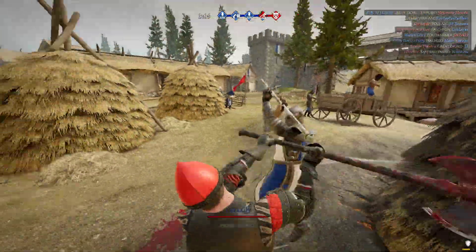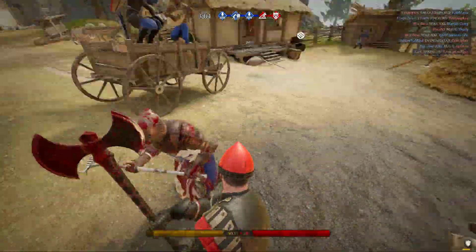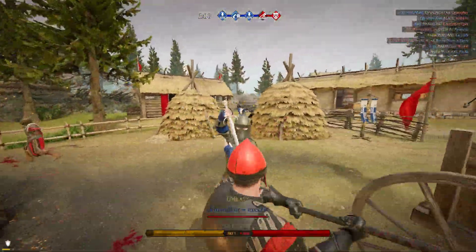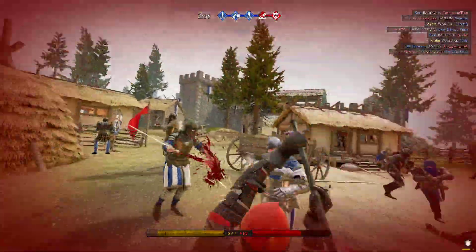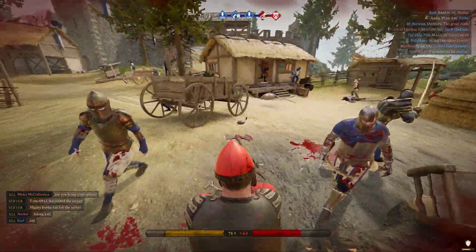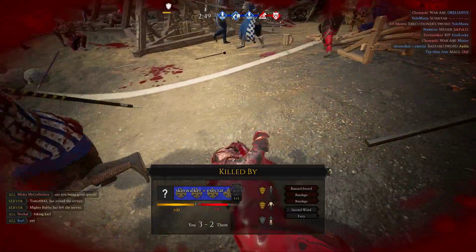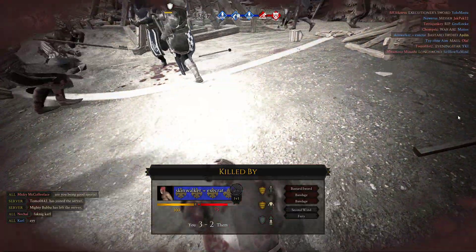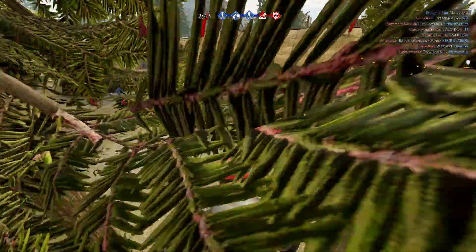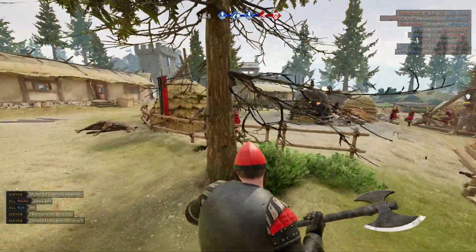Catch him there. Catch him again. Feints and he's down. We deserve that for killing that bard, to be honest. But let's head back in — take 10 kills out of my total in the end because I killed that bard, I shouldn't have done that.